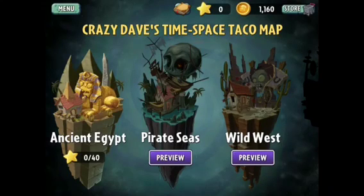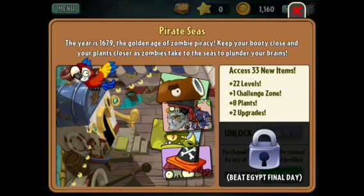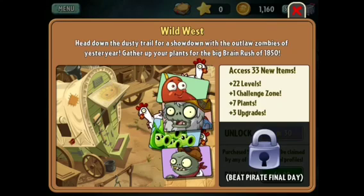Right off the bat, you got Ancient Egypt where you're starting from — it says 0 out of 40, even though I've only beat 2 levels in it. You've got Pirate Seas and Wild West. Really excited about Pirate Seas. Check out a quick preview — you can see some of the zombies and plants, a little bit of the layout. But you gotta beat Egypt Final Day first. Pirate Seas comes with 22 levels, 1 challenge zone, 8 plants, 2 upgrades. The year is 1679, the golden age of zombie piracy. Wild West: head down the dusty trail for a showdown with outlaw zombies of 1850 — 33 new items, 22 levels, 1 challenge zone, 7 plants, 3 upgrades.